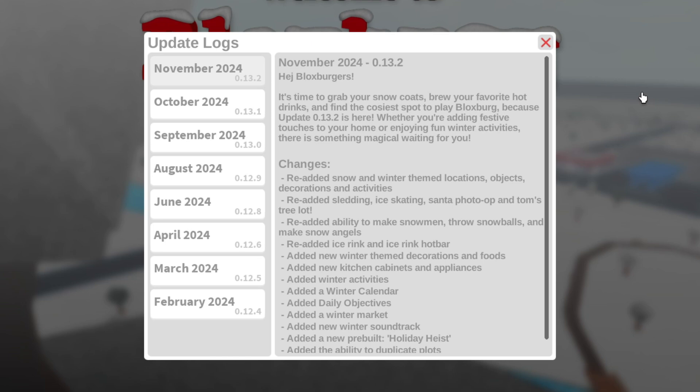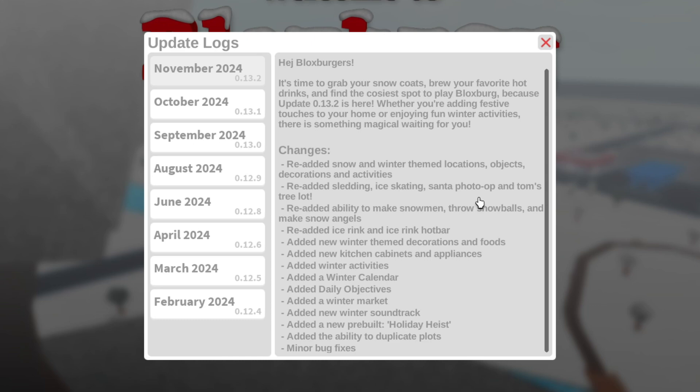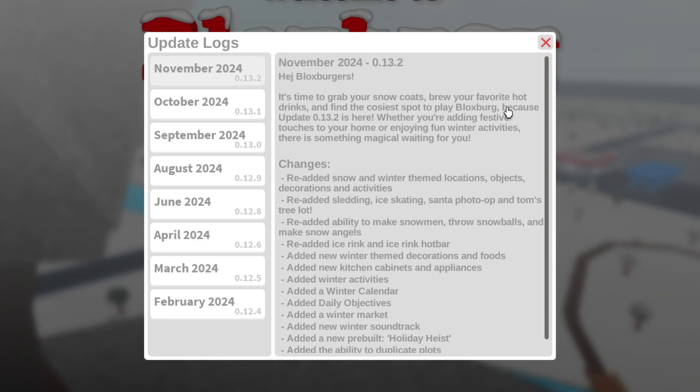Added daily objectives. Added a winter market and a new winter soundtrack. Added a new pre-built — Holiday Heist. Added the ability to duplicate plots — what?! And minor bug fixes.